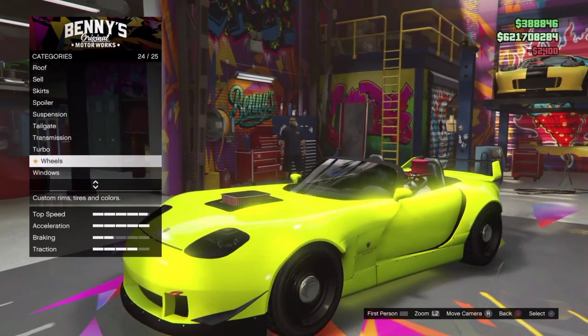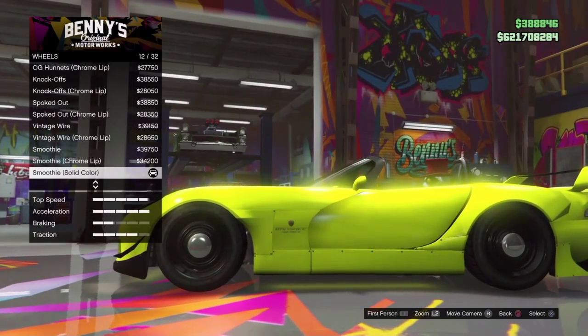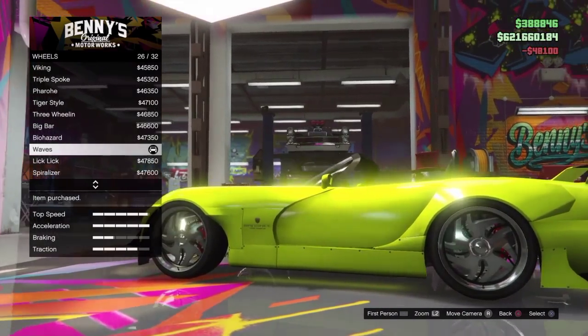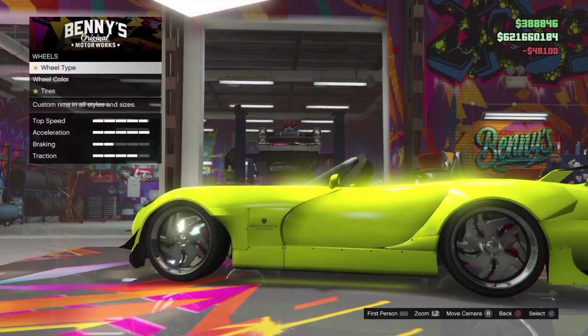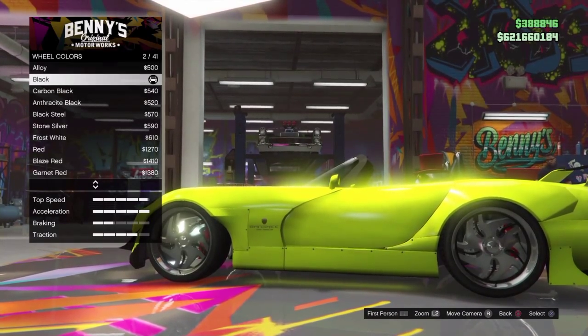Then you want to go to Benny's Workshop, and for wheel types you want to put on Benny's Original — I think it's called Waves, yes it is called Waves — and you go on that. Once you've done that, go to wheel colour and put your wheel colour to black.